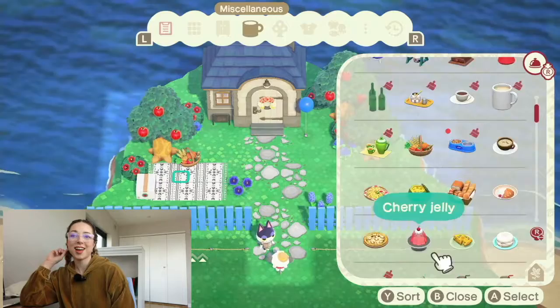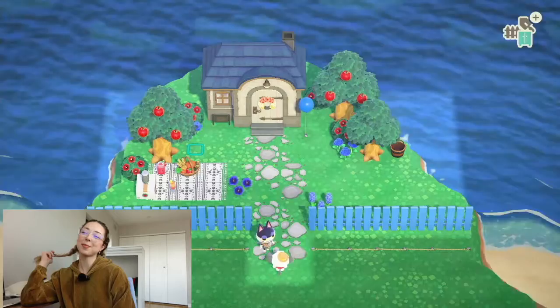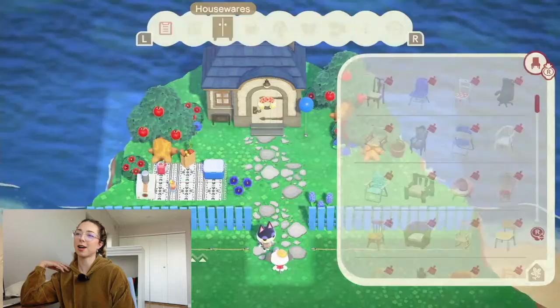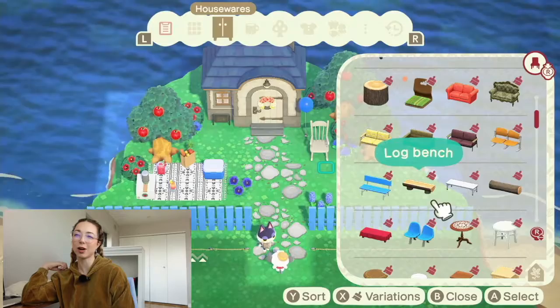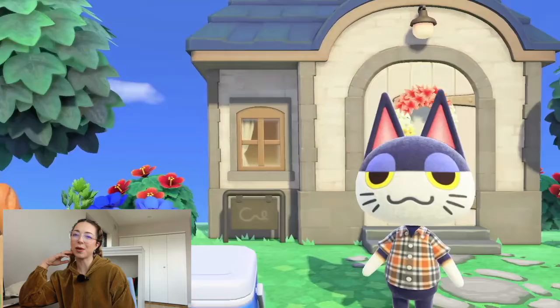Now we're adding the blanket for a little picnic vibe for Punchy. I figured he'd come out and eat his little snacks, sit outside, read a book. There's a stack of books — I made them comics. I kind of like the comics. When I renovate, I'm going to renovate all of these at some point since I did them early on before I had all the updates. But yeah, here we go into the slow-mo first-person view of our exterior.